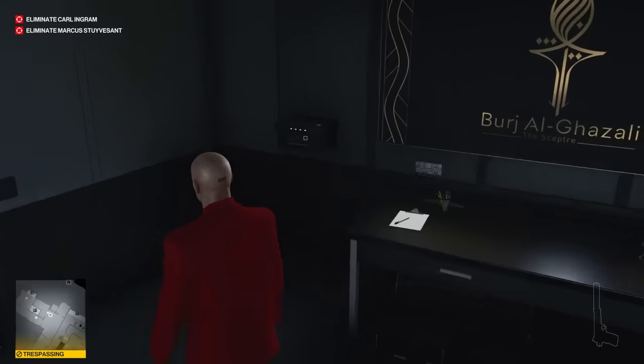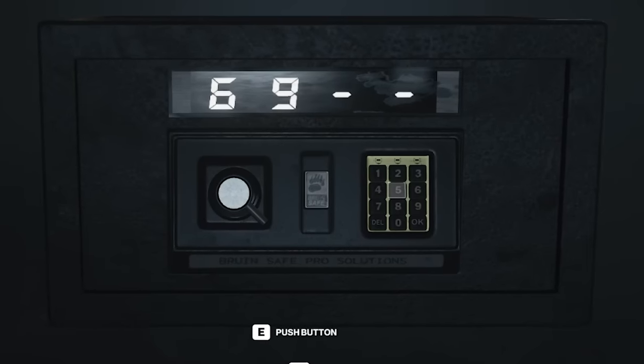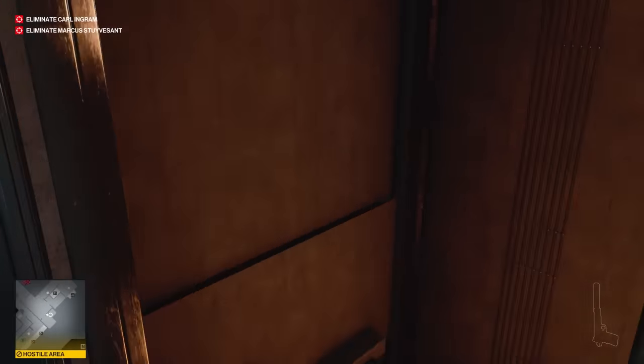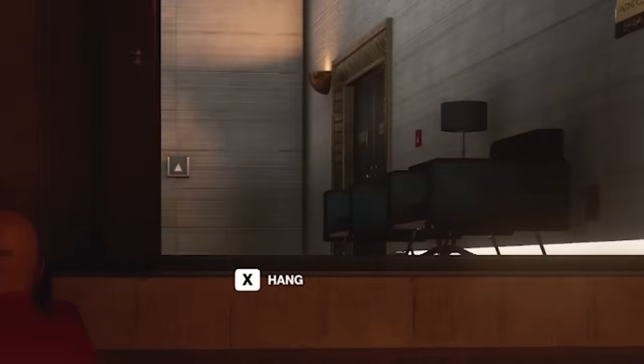God, I'm an idiot. Now that everyone's dead, I guess I'll hack into this safe right here, which I'm pretty sure is 6927. Probably don't even need this, but it never hurts to have an evacuation key card in your pocket. Now, if I'm not mistaken — which I almost always am — this elevator shaft should take me up to the top floor. And it does.